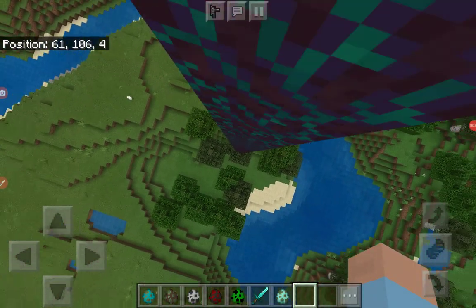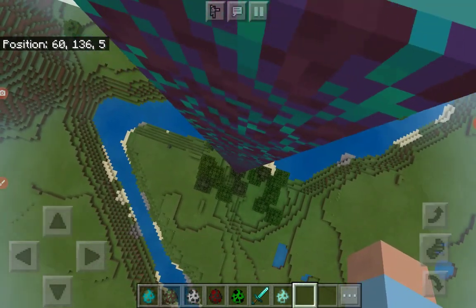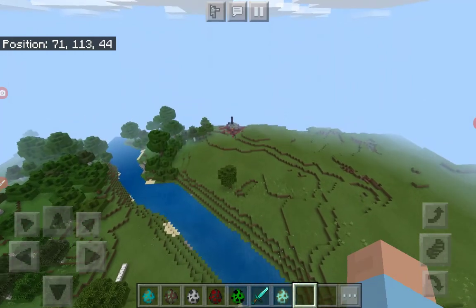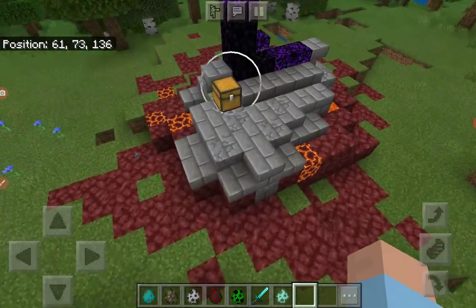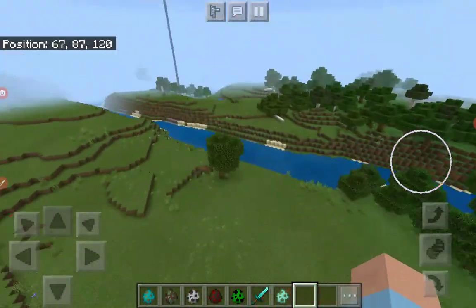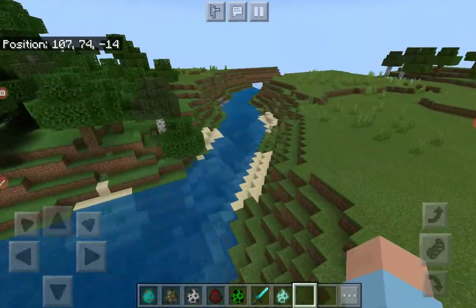Hello everyone. Today we're going to be in my old pillagers world and I'm going to be showing you this. This is a new world and I'll show you the seed at the end of this video. There's a ruined portal here which has a golden apple. This is good for spawn — a ruined portal.